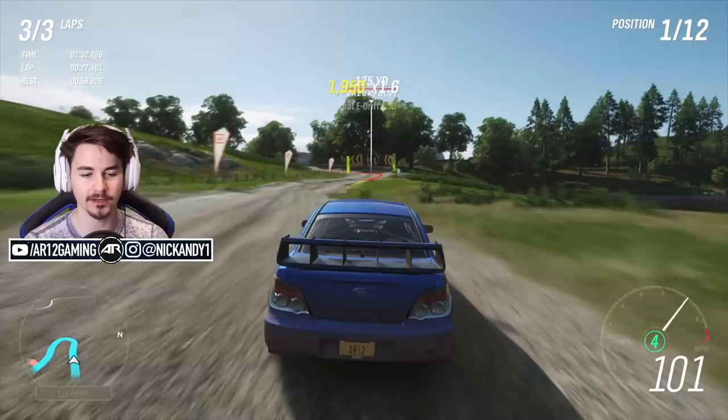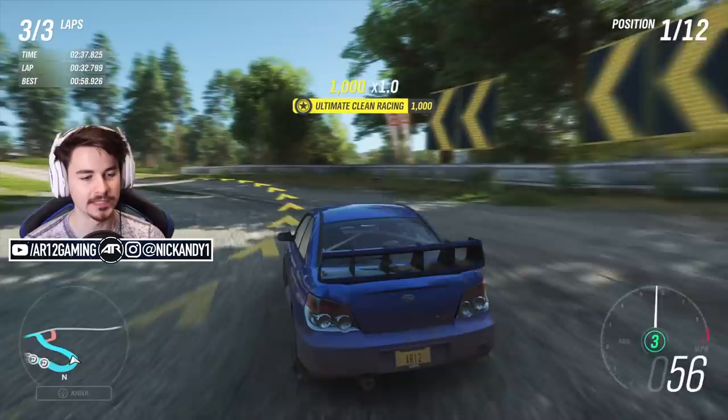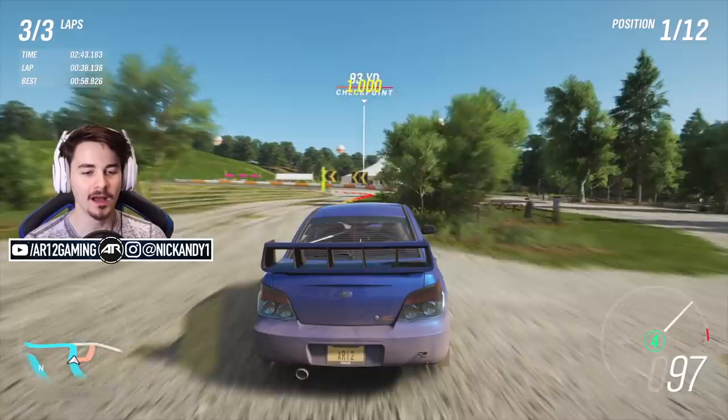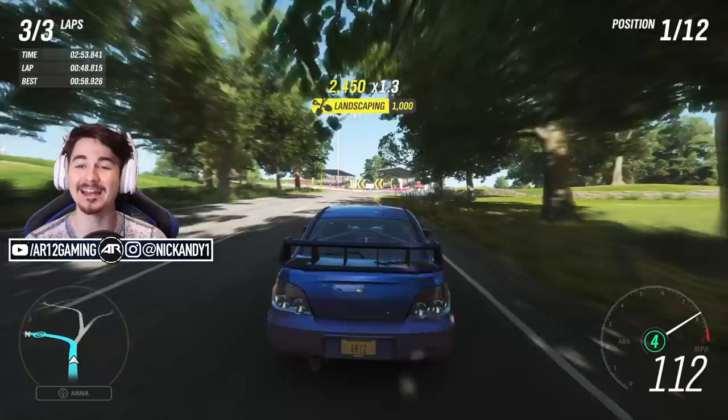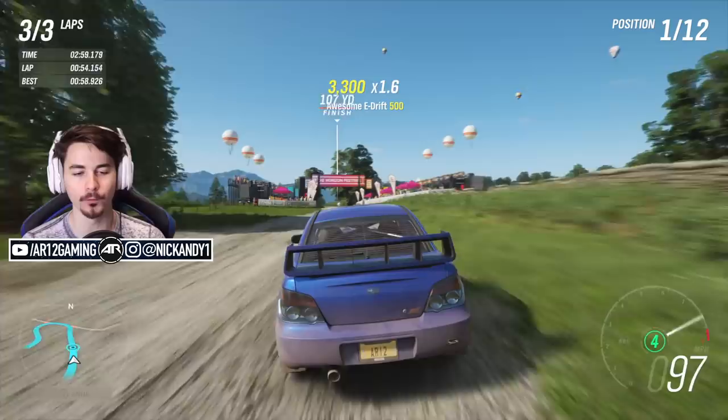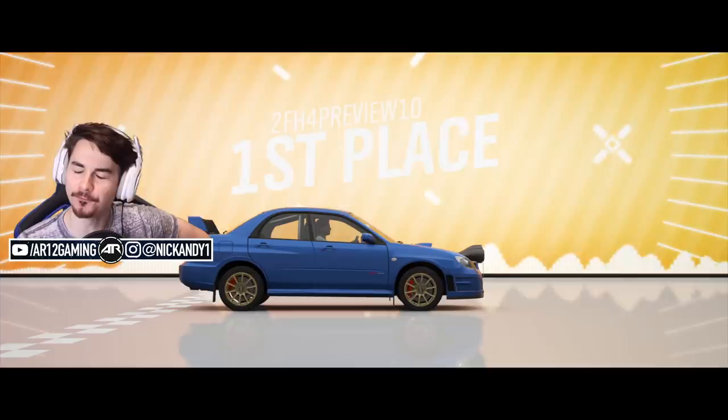You'll probably notice that this Subaru is upgraded a little bit — we'll speak about that once we get into our next race. It becomes very important. We are going to be coming to the finish line here, getting our rewards, doing our wheel spin, and getting introduced to another character. The wheel spin you're about to see is one of the normal wheel spins in Forza Horizon 4. Feel free to pause at any point to see what prizes you can win.